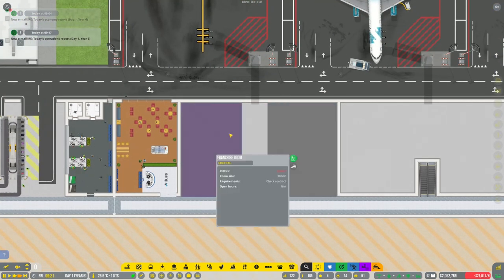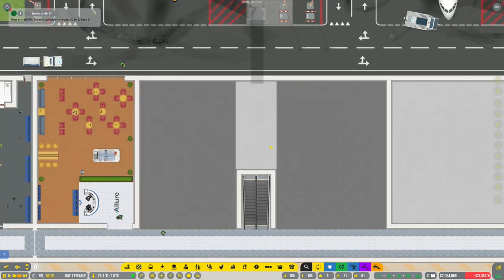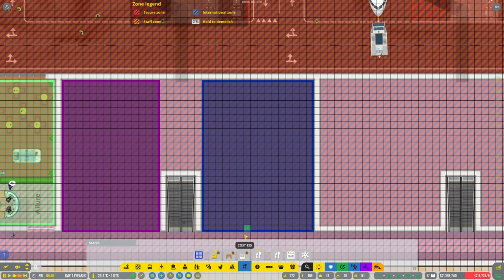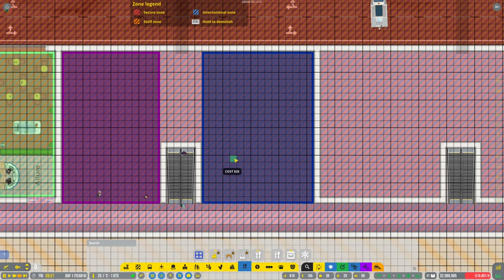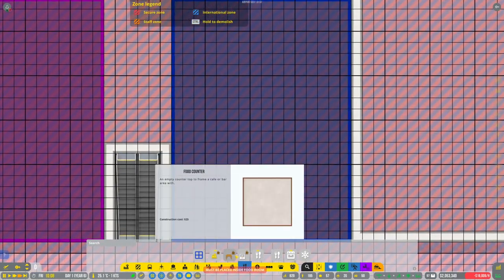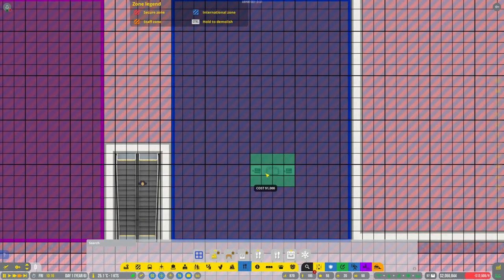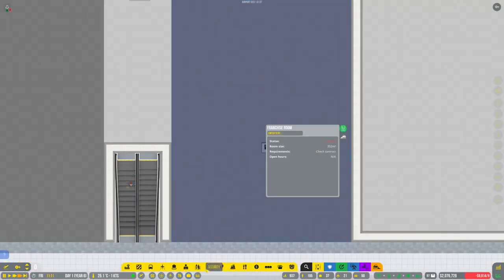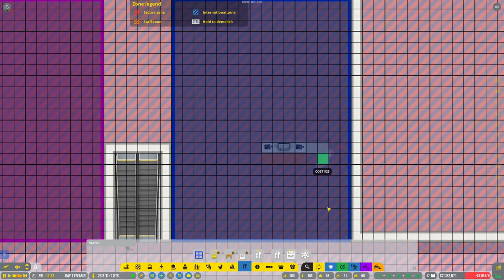This is a franchise room — it's for food. Let's go with the food one, the blue one. I'm going to do the whole setup on this side, starting with a large unit. Flipping it around, trying to get it fairly central — actually, we'll do just one large one and get it around the corner.